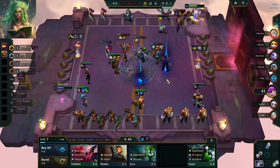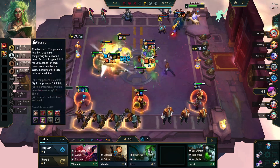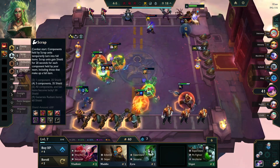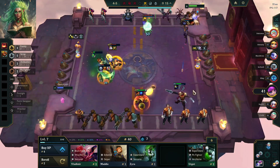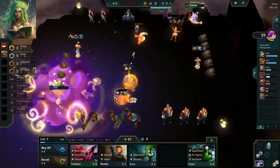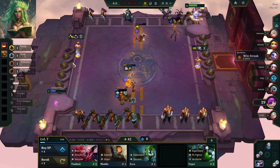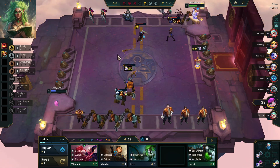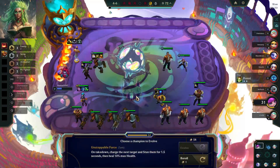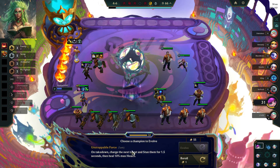Now the real question is, do we push to 8? Yeah, I think we do. Push to 8, try and do Scrap 6. Who's going to be our hero? Ziggs? Ziggs is our hero? Unfortunately, not hero enough. I really wish I had better options for the last augment, because when Lone Hero is the best choice, it's not really that fun. On takedown, charge the next target and stun them for 1.5 seconds, then heal 10% max health.